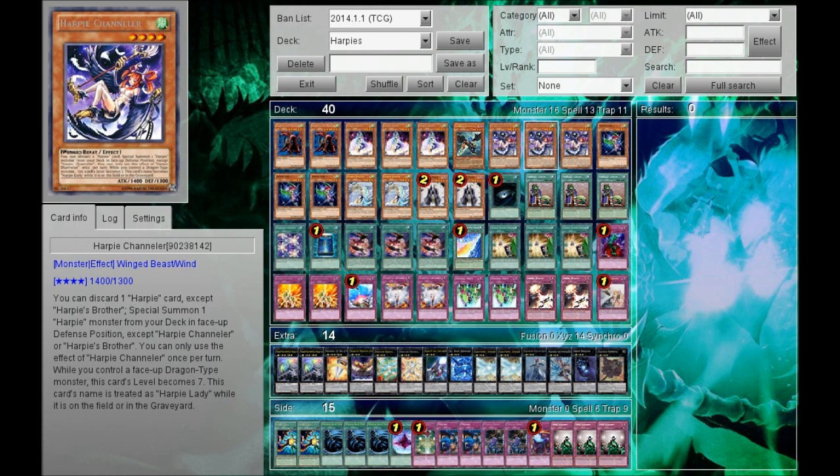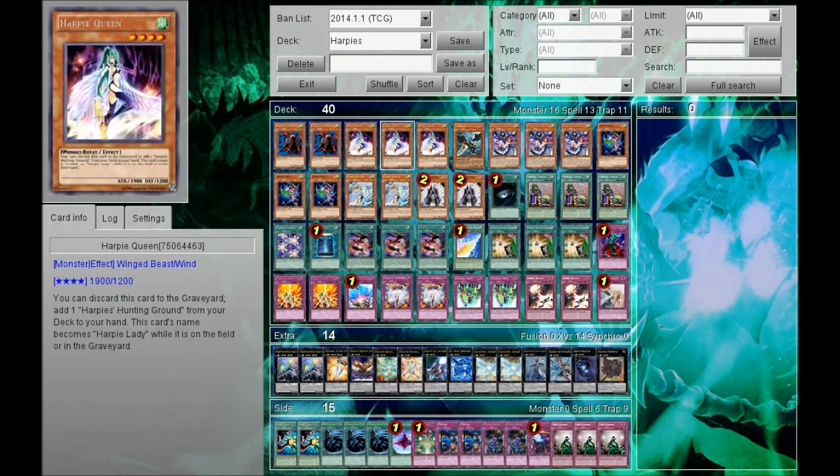Thirdly, even if you draw it, it's not really a bad card because you can pay it as a cost for Hysteric Party, Divine Wrath, or Channeler as well. So it really doesn't matter that you draw into one. But if you draw into two, well, I guess you're unlucky, but that's even more unlikely. That's why I play it at two. Three Harpy Queens — nothing really needs to be said. Really good effect, you get to search the very OP Harpy's Hunting Ground. Really good attack as well.